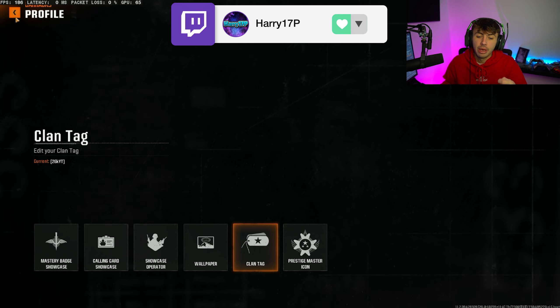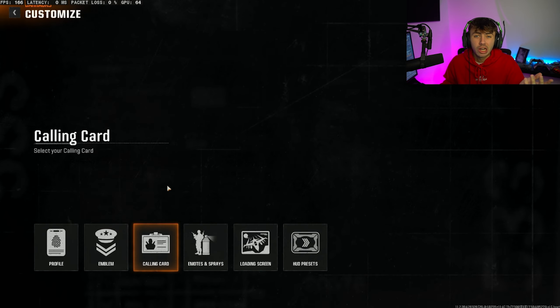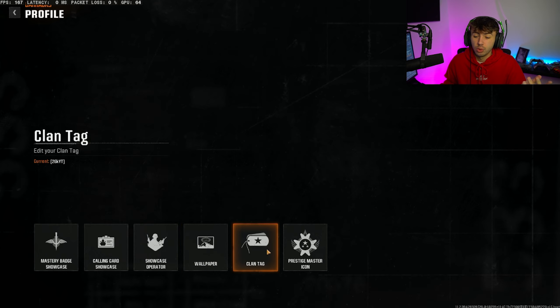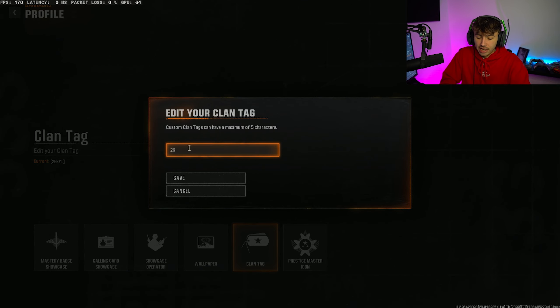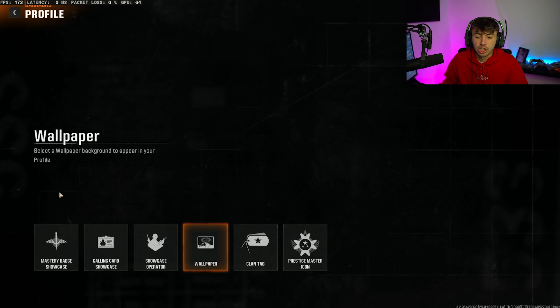If you want to change your clan tag, you do have to come into Profile. If you want to change everything else for in-game, it is going to be here — it's going to be your emblem, your calling card, your emotion sprays, and all that sort of stuff. Your clan tag is going to be in the Profile section, and then everything else is going to be in the other section.